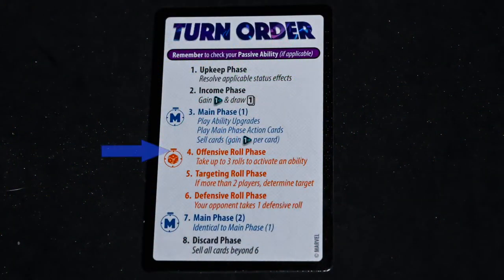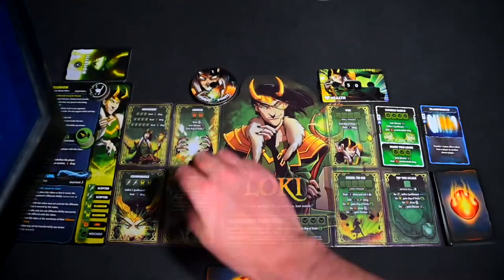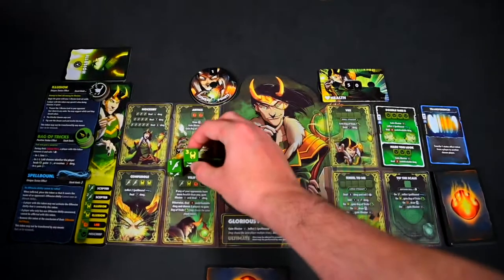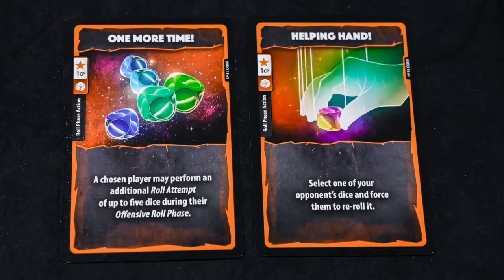Once you have played any cards you wish, you can move on to the offensive roll phase. Take your dice and roll. You may reroll any number of dice, but you only have a total of three attempts including your initial roll. During this phase, any player may play roll phase action cards, which have an orange border and die symbol. These cards can alter the dice rolled and force the player to reroll some or all dice.